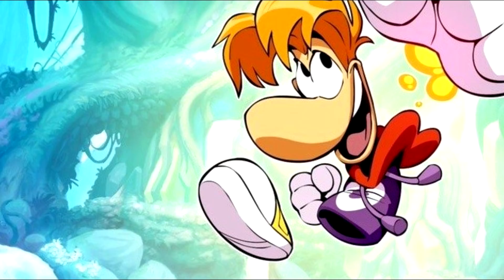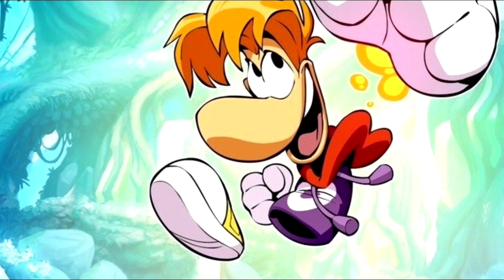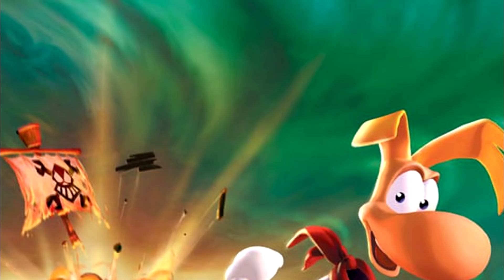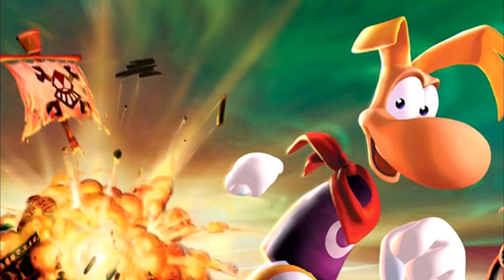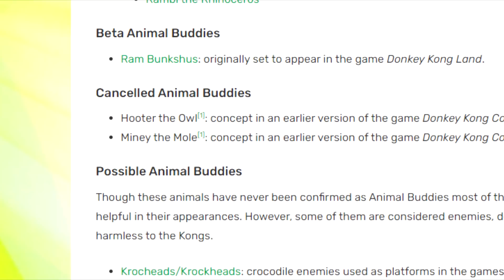Rayman Originally Had Limbs. This refers to early character designs of Rayman in which he had limbs. One of the most interesting things about the design choice of being limbless is that it wasn't necessarily an artistic choice — rather it came about due to technical limitations when making the original game. Although that proved to be a blessing in disguise, as many people loved this design. It's very different from every other mascot going around at the time, and has now become the most iconic feature of the character.